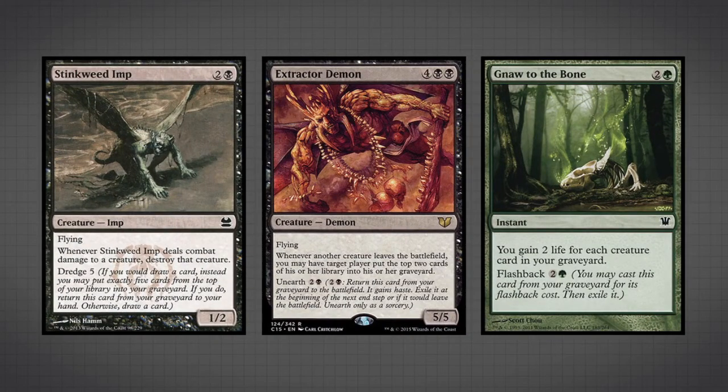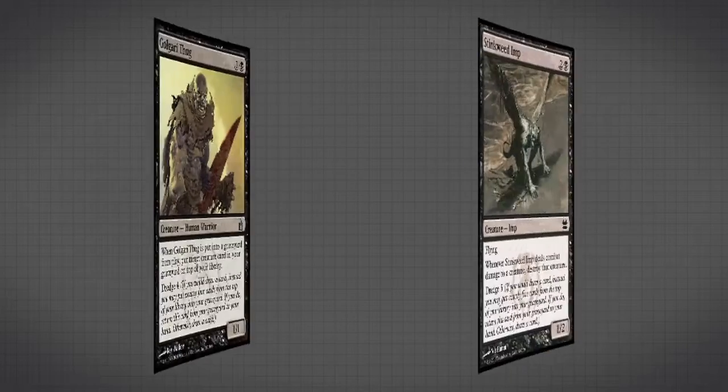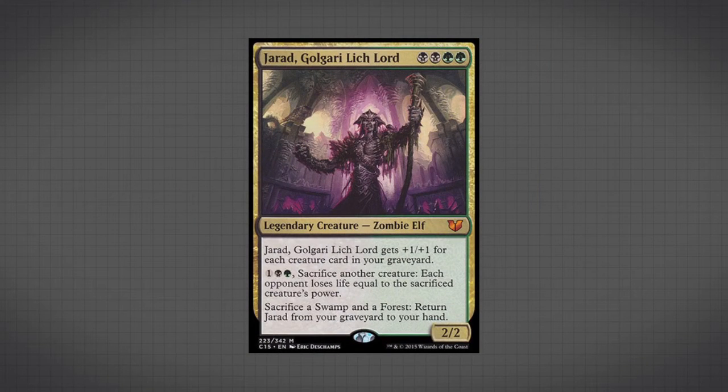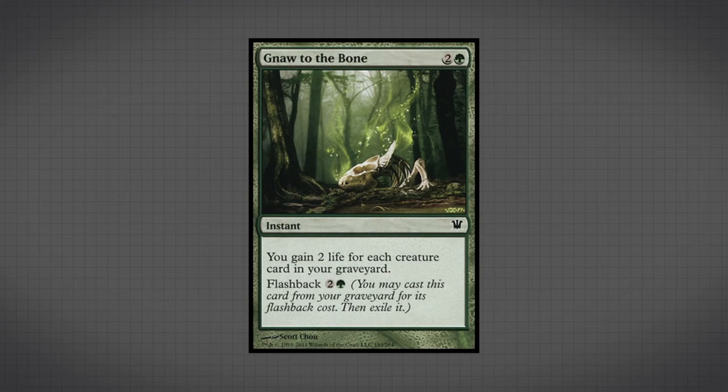Ideally, once the deck starts rolling, you don't ever want to be drawing off the top of your deck — you want to be casting things out of your graveyard and Dredging every time you have a chance. Don't be scared to cast Golgari Thug or Stinkweed Imp because both have good side effects: Golgari Thug lets you grab Primal Forcemage, and Stinkweed Imp has Deathtouch and extreme recursion, so your opponent will think twice before swinging in. You can always use Jarad as an alternate win condition, and don't forget to use Gnaw to the Bone to stabilize in the mid to late game.